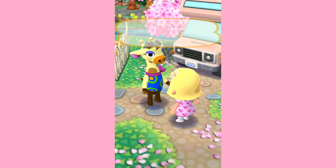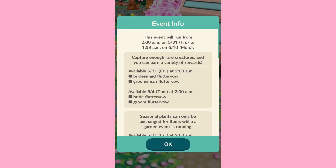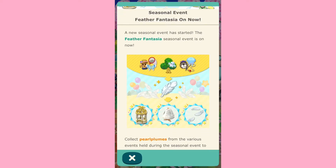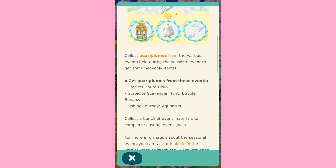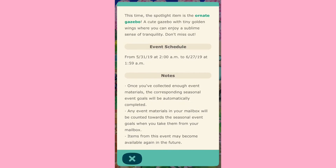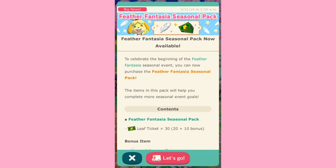Glass lily seeds — I don't know how to say that, but that's interesting. I'm excited to plant those in my garden. So this gardening event is called the Feather Fantasia, and we're collecting pearl plumes — those white little feathers you see. And there's an ornate gazebo. There's a whole bunch of stuff, and more stuff is popping up.